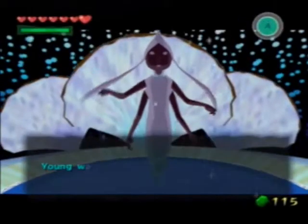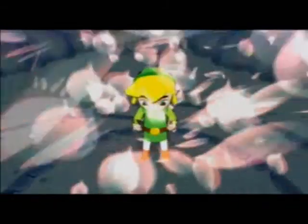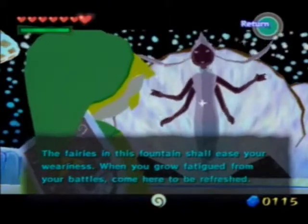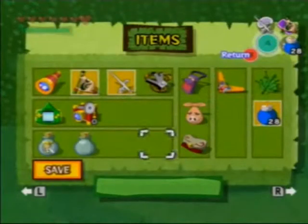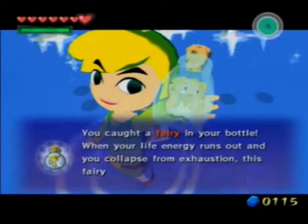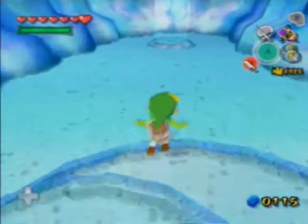Fairies in this game upgrade something that you have — they don't really give you a new item. This first fairy actually ends up upgrading our wallet. We can only hold 200 rupees right now, but now we can hold a lot more money — up to 1000 rupees. And there's actually another upgrade after that. Let's capture one of them in our bottle. We have two bottles now, so they both have fairies. We're going to actually be using one of the fairies right now, so let's get out of here.